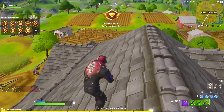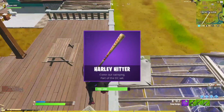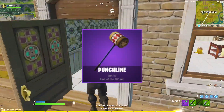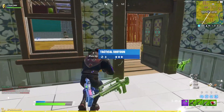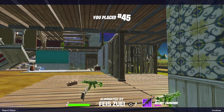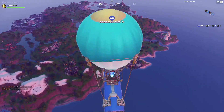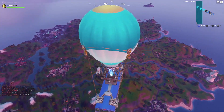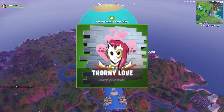We have some new harvesting tools. This one's part of the bundle for Harley — it's called Harley Hitter. And then the next one we have is called Punchline — I think that's for the Harley bundle as well. We also have some new emotes: I Declare and Party Hips. And the new loading screens are Visions of Love and Visions of War. And for the spray we have Thorny Love.